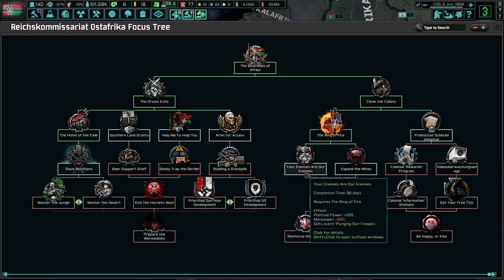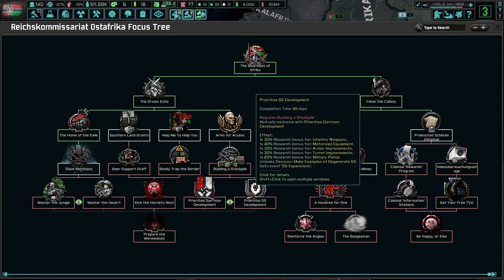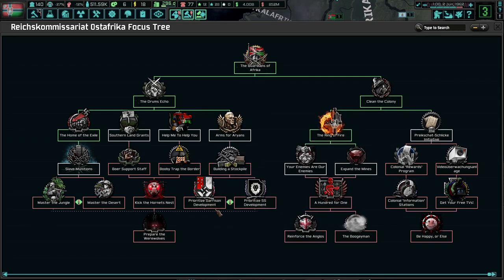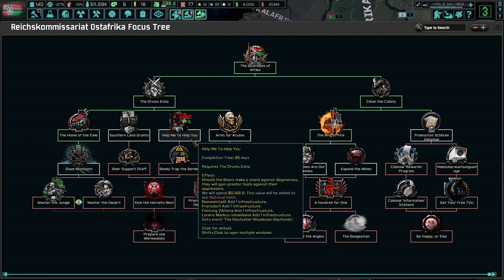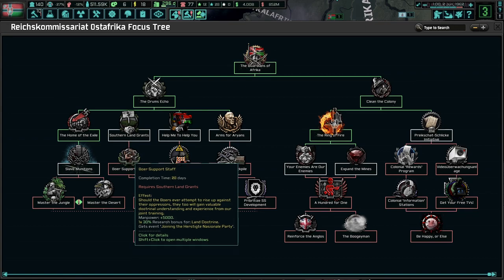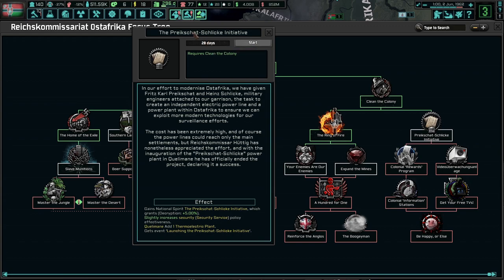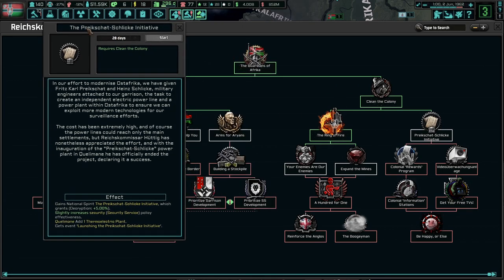Your enemies are our enemies. Arms for Aryans - what do we want? Prioritize SS development. Prioritize garrison development. Help me to help you. Booby-trap at the border - that would actually be really good to do as well. Land auction - oh yeah, that would be good to do as well. Political power. I'm going to go down here to the Preikschat-Schlika initiative.